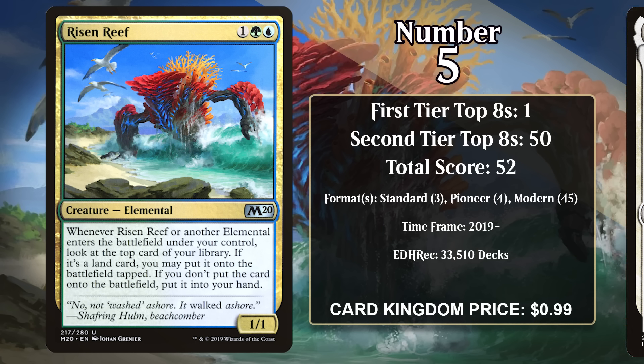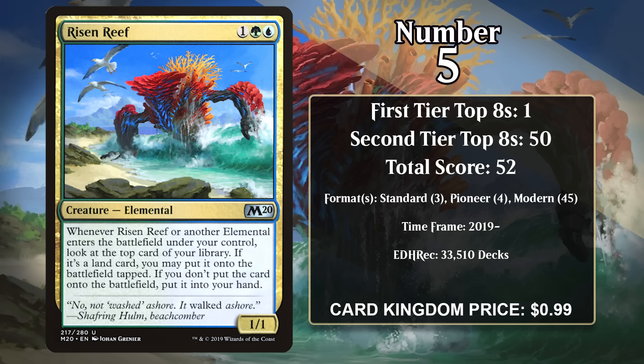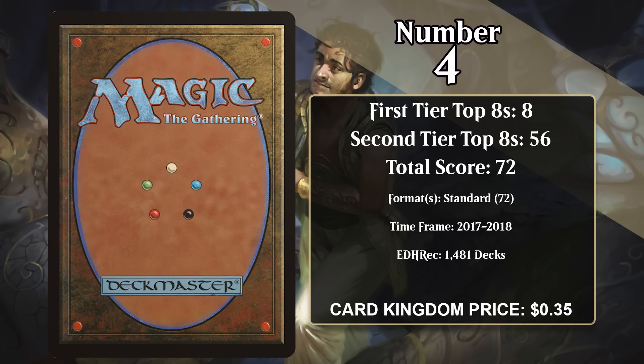It's been the linchpin in elemental decks in multiple formats since being printed. While it only found modest success in Standard and Pioneer, it's been really successful in Modern, especially after the elemental incarnations got printed in Modern Horizons too. These elementals all have powerful enter-the-battlefield abilities that you can get for free by pitching cards, and they get even better when you tack on the Risen Reef trigger, which will go off whether you evoke them or cast them normally.